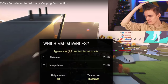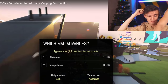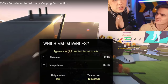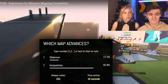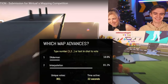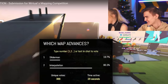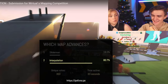During the 30-second vote for Slider Man versus Interpolation, there's another off-topic exchange about cola bottles in the fridge — the host insisting there was another bottle, the co-host denying it.